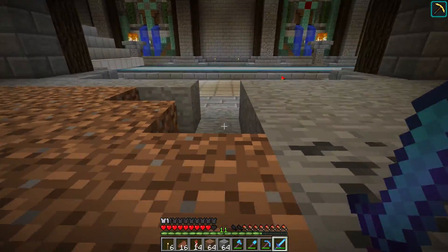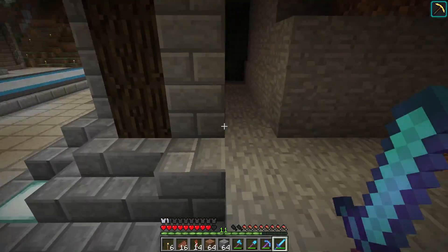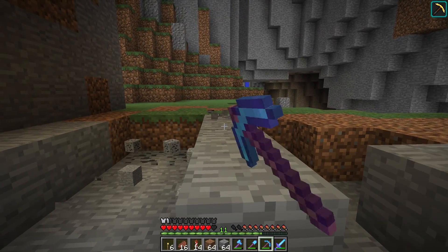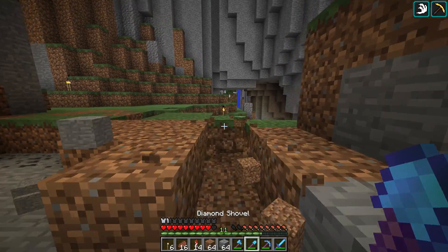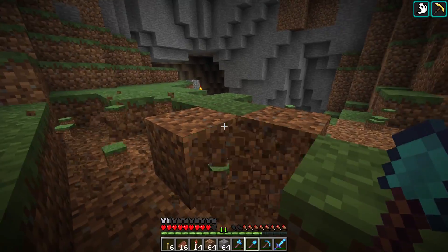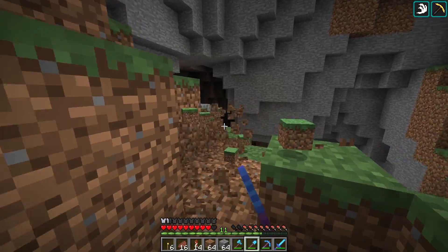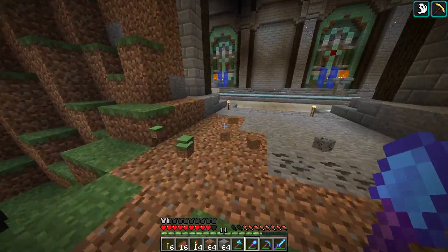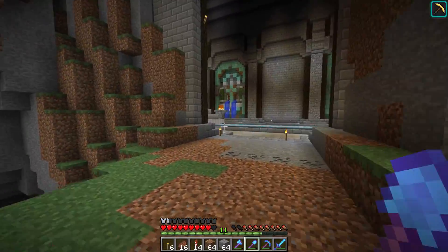I don't really know about using a command block fix because I mean this is pretty messed up all back here and over in creeper cove too. I hate to see our world just get destroyed by enderman damage, so that might be something we do — it would keep the place looking nice, especially since this world is as old as it is. It's kind of weird doing command blocks in this world since this has been vanilla survival pretty much from day one, but we'll see.